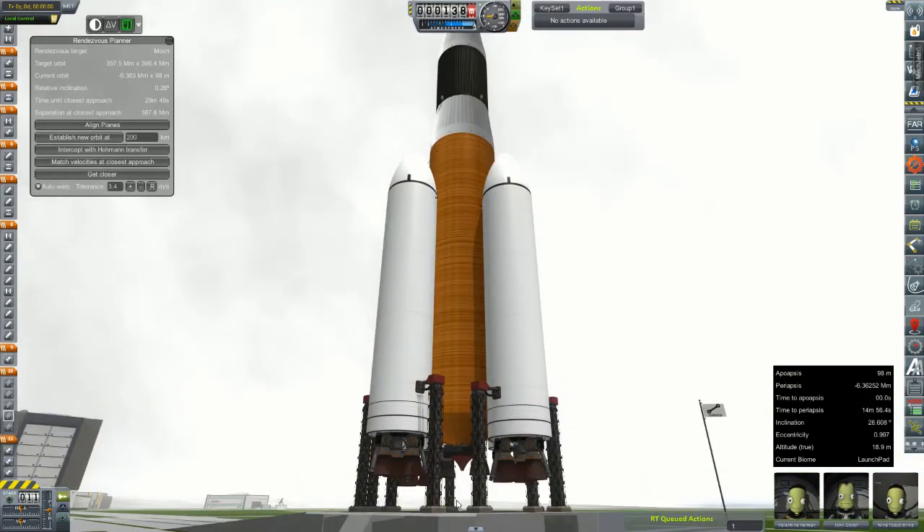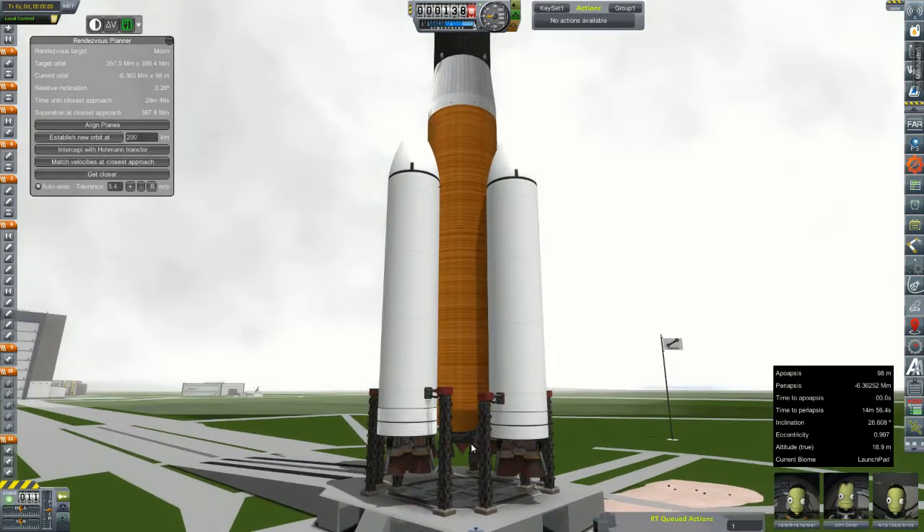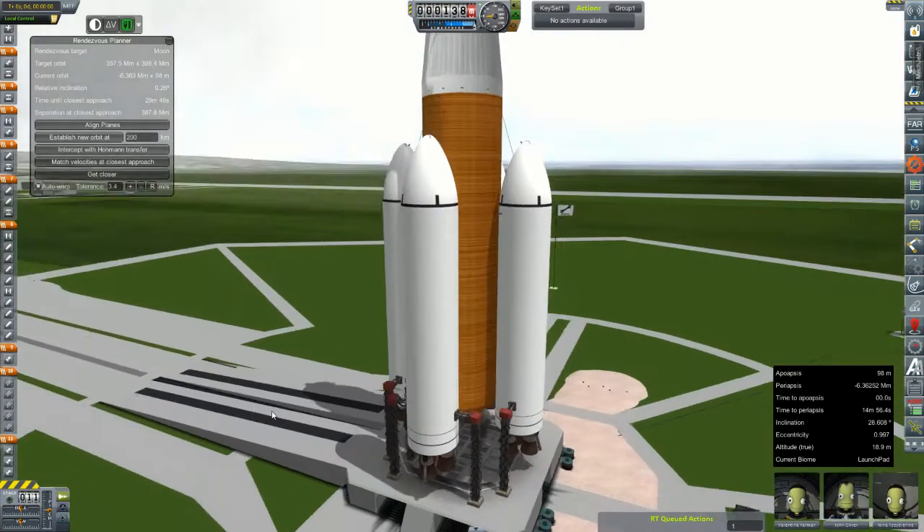At launch, only the Aerospike will fire up, just to help get it off the launch pad. The J-IIS will fire up once we are at altitude, where they will see a much better ISP than they will here at sea level.